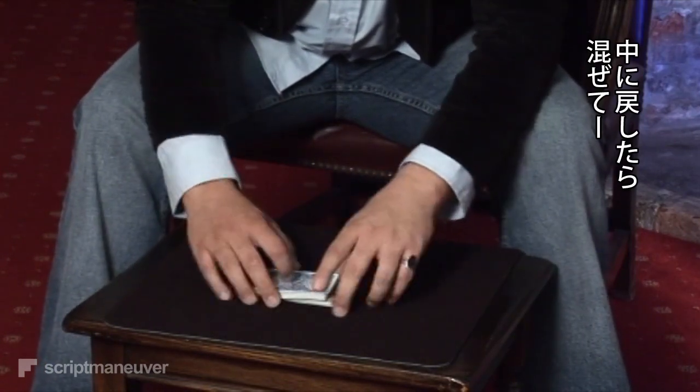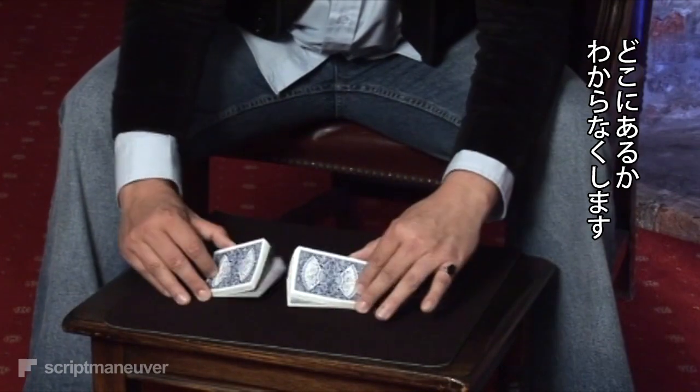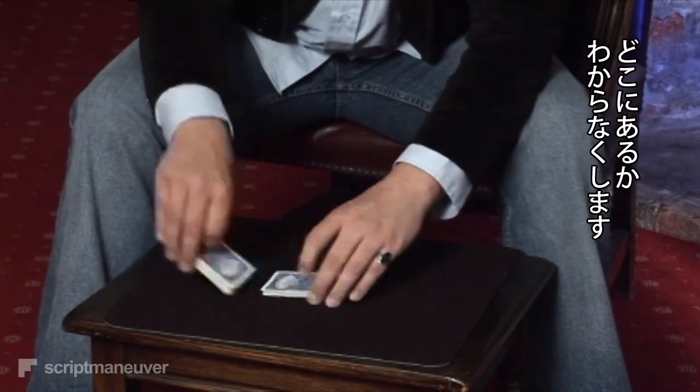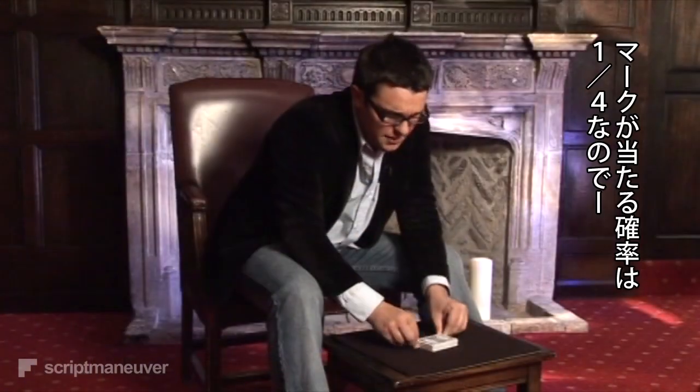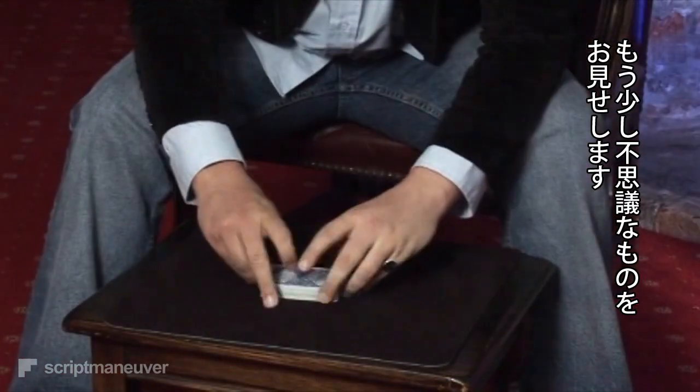This is placed face down, so we'll just lose this inside the pack and give the cards some shuffles. Now in this position you say you've got to give me four chances to find your card.